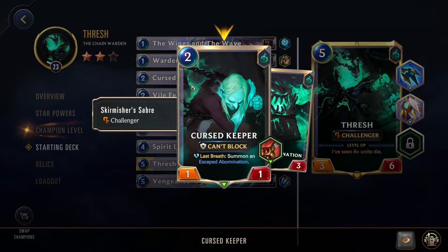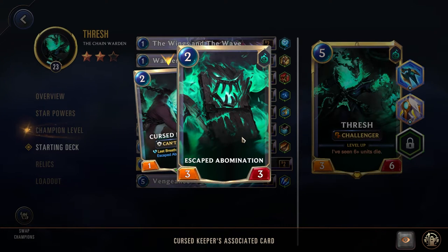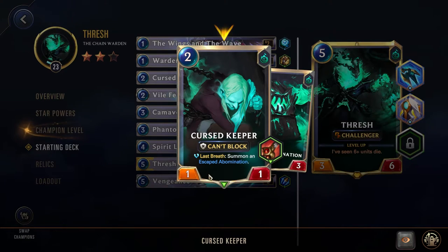We have the Cursed Keeper. This can't block, but you have Challenger on it. Last Breath: summon an Escaped Abomination. So you're able to attack with this, challenge with it, then once it dies, you get the Escaped Abomination, a very powerful 3/3. While it does have a very weak attack, it will later get a pickaxe giving it several extra points of power, so it can normally take out whatever enemy unit you are challenging if you're playing this in the early game.